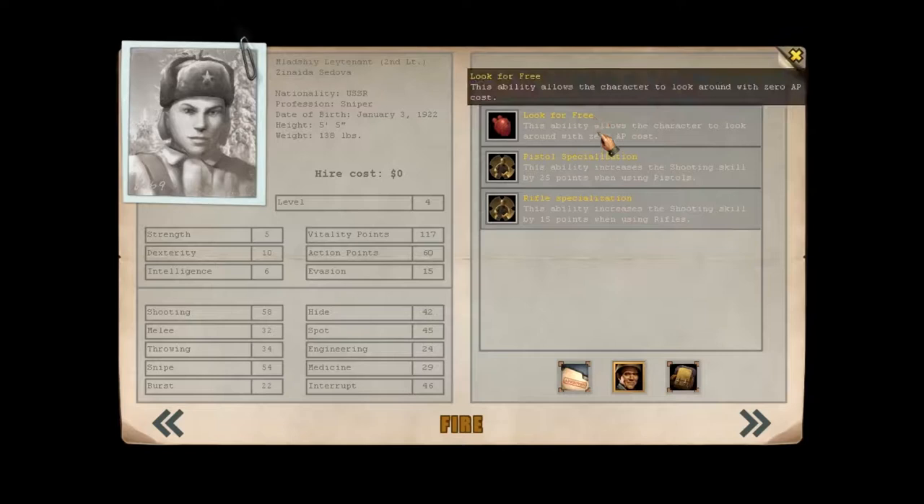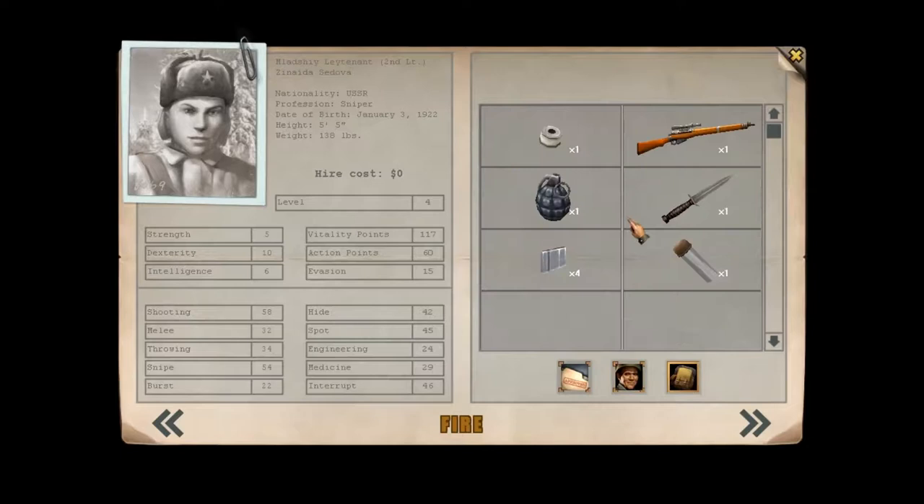She comes with look for free, pistol spec, and rifle spec. She's only level 4, but that's good because we can customise how she develops as we go. She comes with a Lee Enfield, grenades, some plaster, some hemostatic powder, and a couple of good little things. So that's all good.